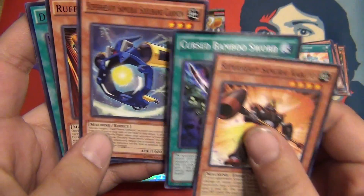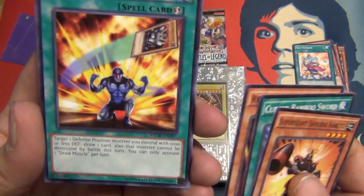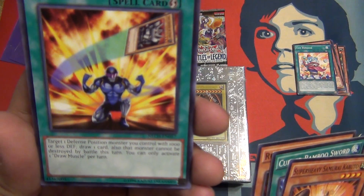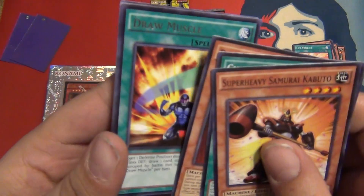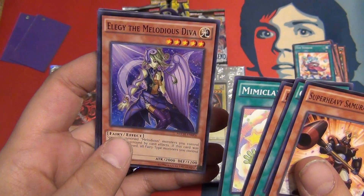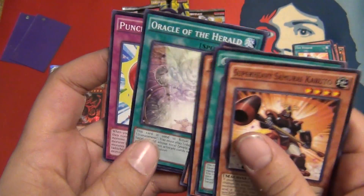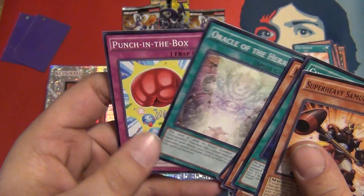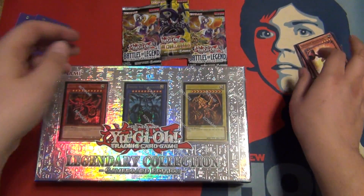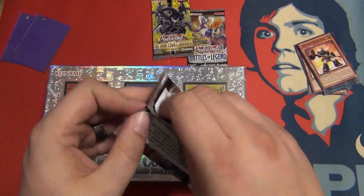We get another Super Heavy Samurai Soul Bang Cannon, Ruffian Railcar, Draw Muscle — target one defense monster you control with a thousand or less defense, draw one card, and that monster cannot be destroyed by battle this turn. That's pretty sweet. Mimiclay, Elegy the Melodious Diva, Oracle of the Herald, and Punch in the Box! If you know that reference, you are old.